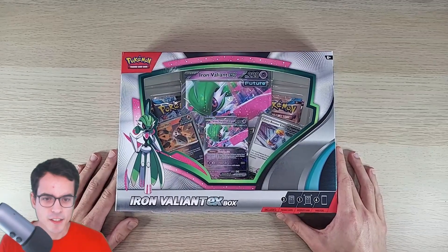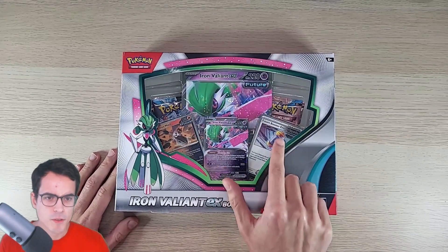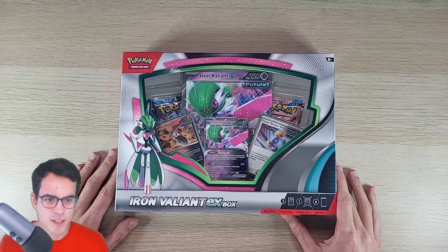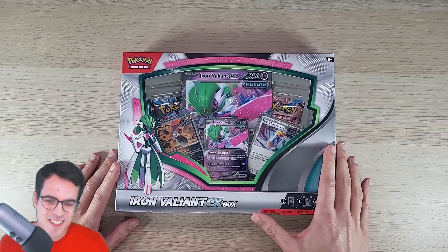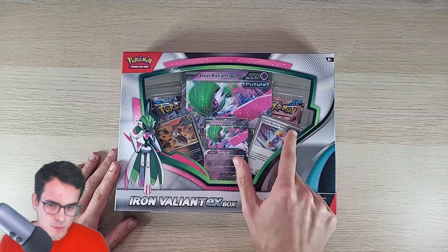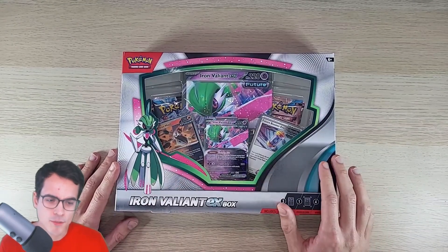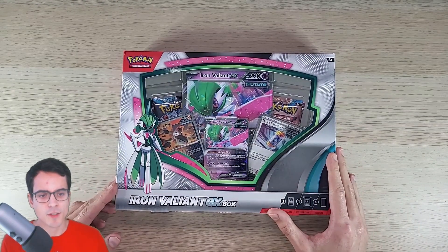This is the Iron Valiant EX box. We've got the jumbo card, we've got a promo card, we've got a Future Booster Energy Capsule and Iron Moth, and we've got some extra cards — extra booster packs that we're gonna open. If this is like the other pack, then we're gonna have two Paradox Rift, two Obsidian Flames, one Obsidian Flames and one Poly Evolved. We'll just open the Paradox Rift in this video and leave the other packs for later on.